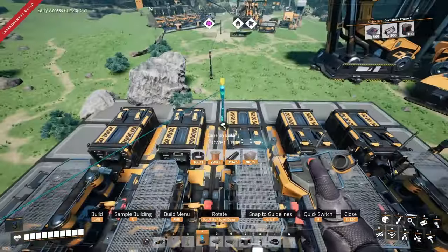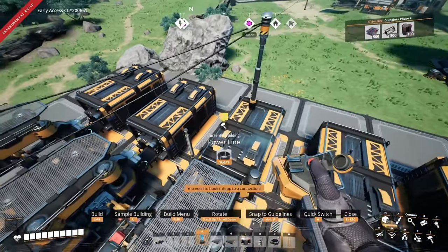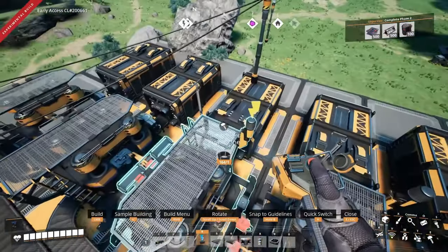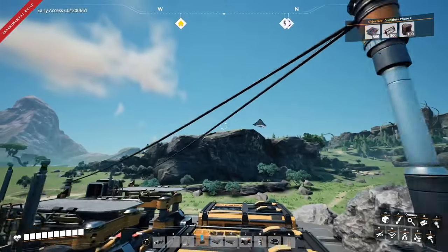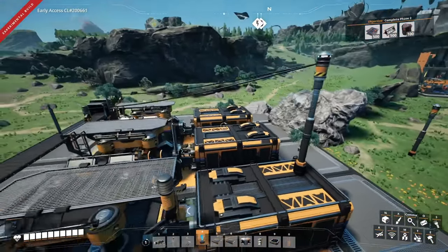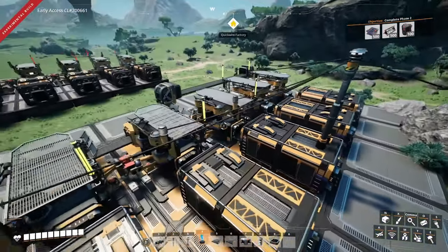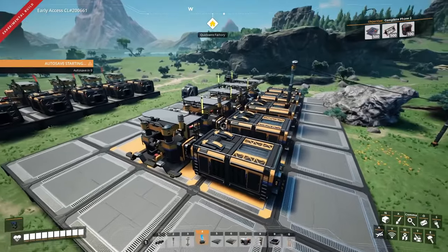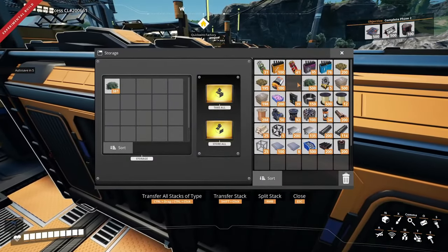Now you just connect the power. I sometimes like to put power poles on buildings like this because it helps you get some elevation so that not only do you prevent cables from clipping through structures, but it also makes it very easy to see what's connected to what. Connect it to the power and now all the lights are yellow — they'll turn green once we load the containers with the materials the machines need.